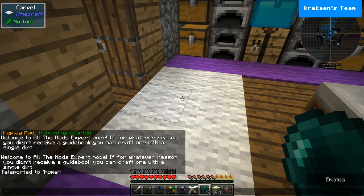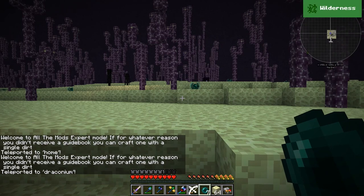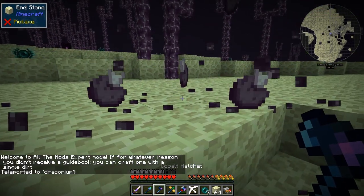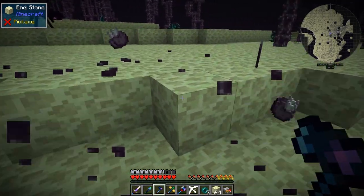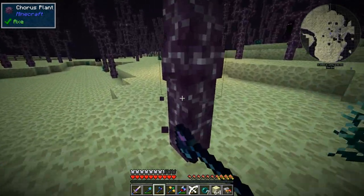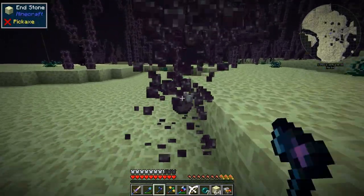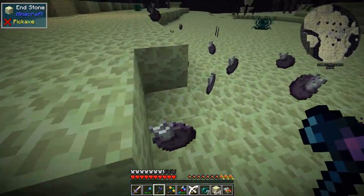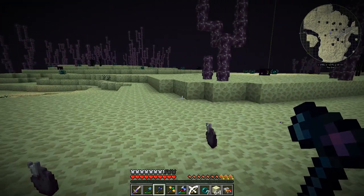I found draconium — I'll have to come back when I can fly properly, but there's a big meteor over there. I only have a stack and I'm sure I need more. I could grab the fruit and plant it in the overworld, but there's so much in the End I don't really need to.